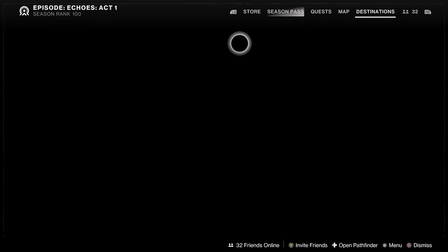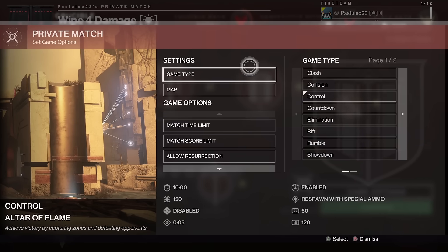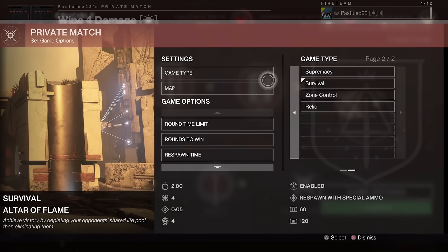Start a match with these settings: Survival, 1 minute, 2 rounds to win, team lives 0. Then go AFK.